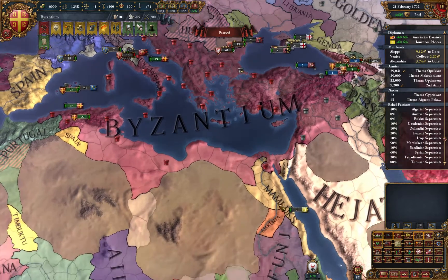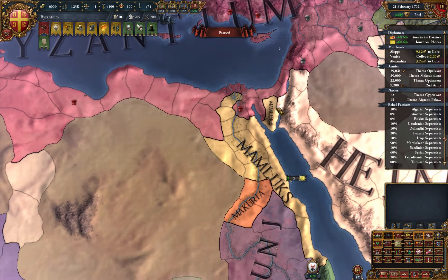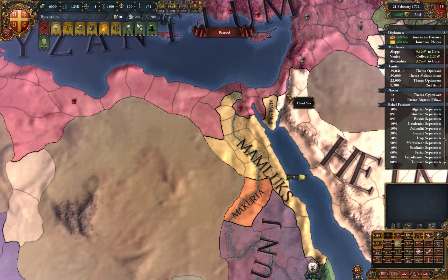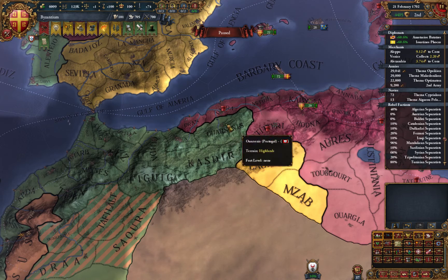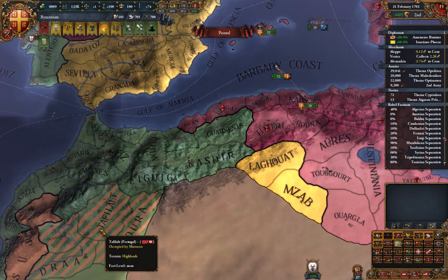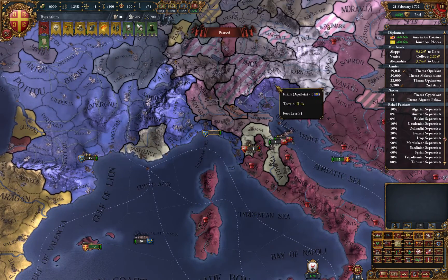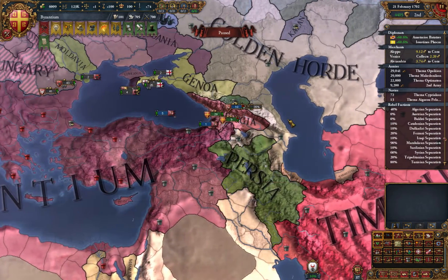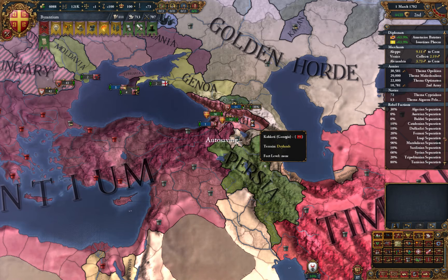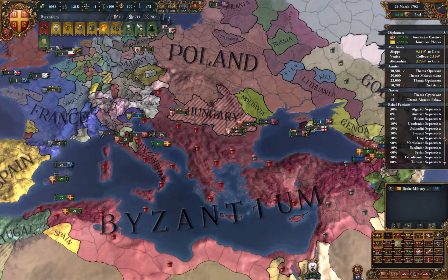What borders do we have left? We have some borders here - three provinces from Hejaz, almost the whole Mamluk country left, maybe three here and five provinces here, and then we have Northern Italy, and that will be the hardest part. It's all because of France. I'm trying to get stronger against France but at the same time France is getting stronger too, but one good thing is that he is not expanding in Europe anymore - he is mostly expanding in the new world.